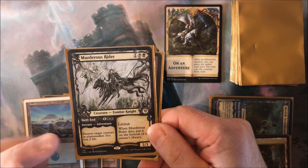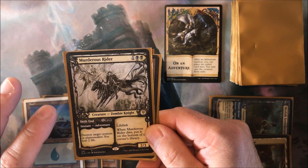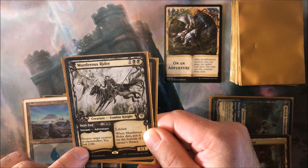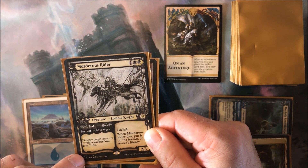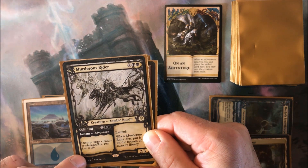Adventure cards are always creature cards whether they are in your library, in your hand, in your graveyard, or on the battlefield — unless you cast the instant or sorcery spell. Only in that one moment while they are on the stack is it not a creature card. When it resolves, it becomes a creature card again.